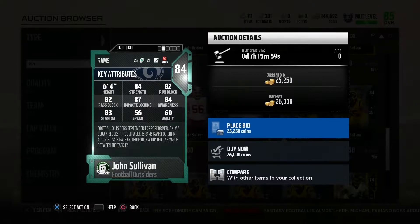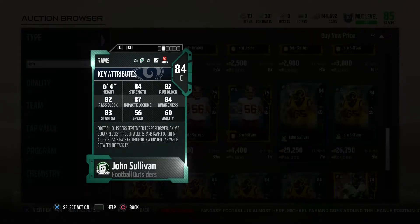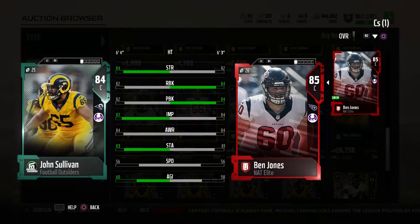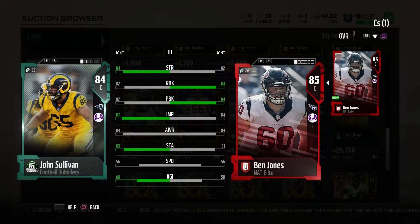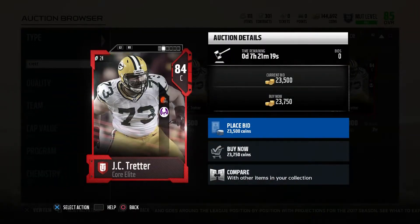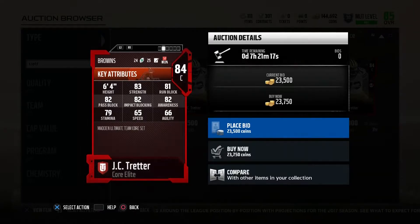For our first elite overall budget center, we have John Sullivan, 84 overall, 26,000 coins. He's got 84 strength, 82 run blocking, 82 pass blocking, 87 impact blocking, and 84 awareness. This guy is just an all-around beast. He's pretty close to my own 85 overall center, which makes him really good value for budget elite.